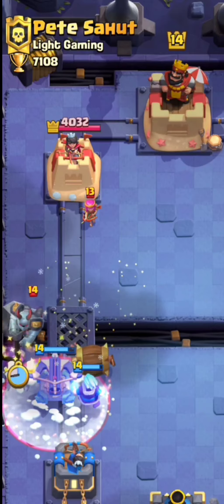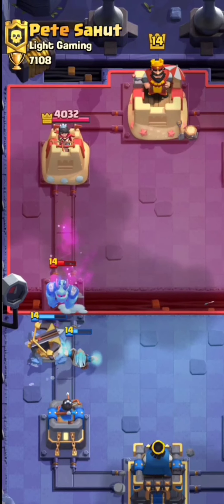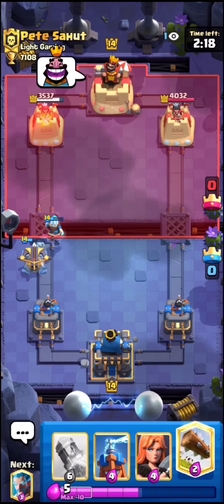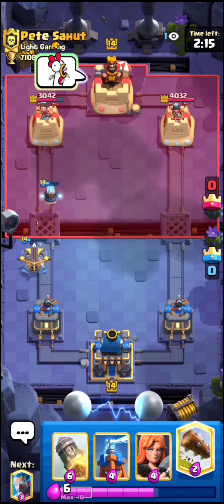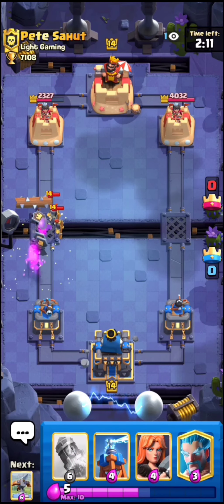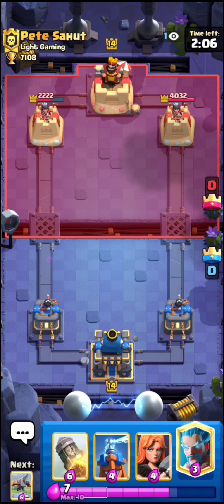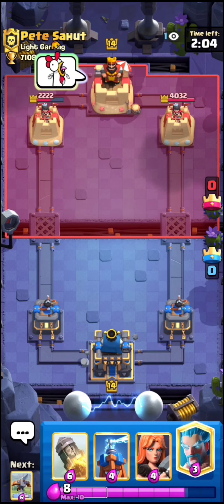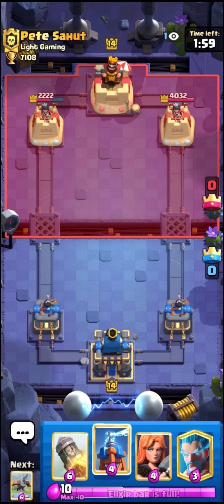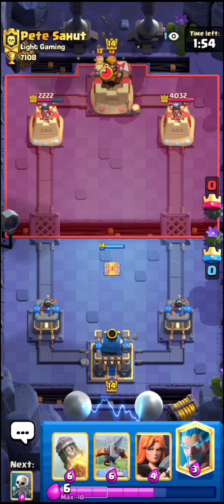Okay we're up against Pete. I'm just gonna cycle my ice wizard, see what he does — I could really go for an x-bow if he continues to leak. Since he played those archers and they won't really do much, I'm gonna go in for an x-bow. He seemed like he over-committed right there so I'm guessing he doesn't really have an answer to our x-bow — this should be a really good connection.